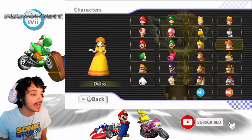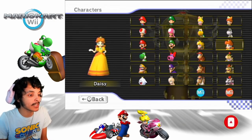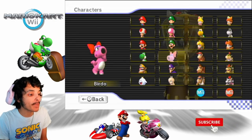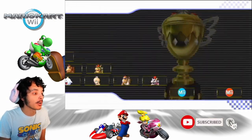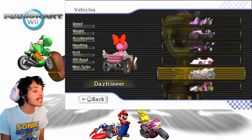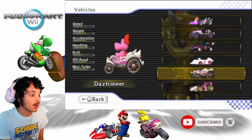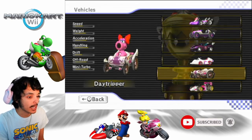Previously played as Daisy. Now in this episode, we are going to be playing as Birdo. In the last episode we used the Super Blooper. In this episode, we're going to be using the Day Tripper. So let's go use that kart in this episode.